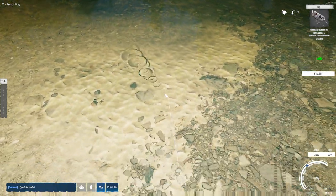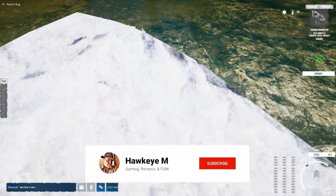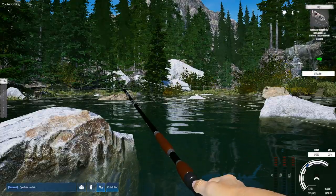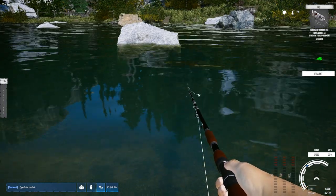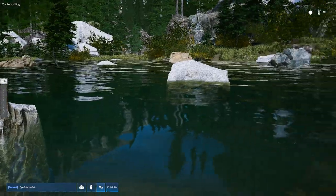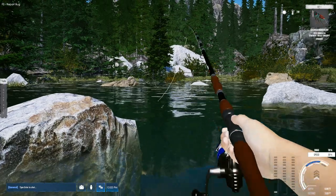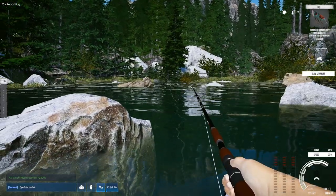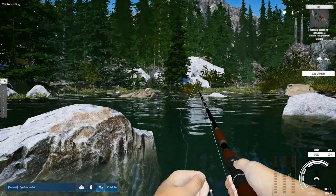I'm kind of curious to see if I can get another brown trout off these bugs. Let's try that other bug that I was using earlier — I was having real good luck with it. Especially right where that stick is, if you cast towards that and that tree, it seems to be a really good spot.